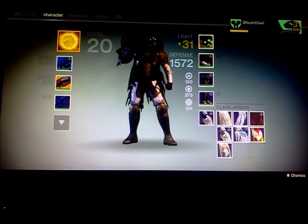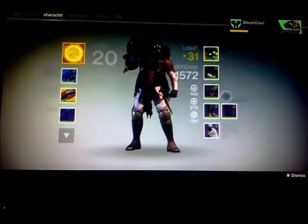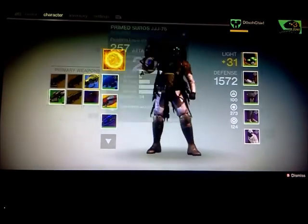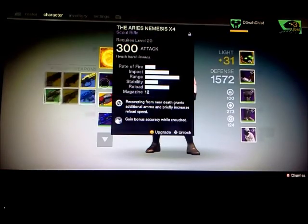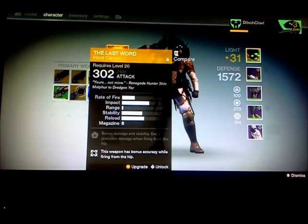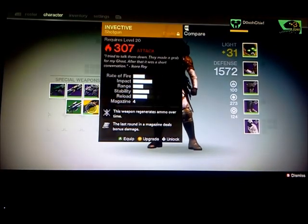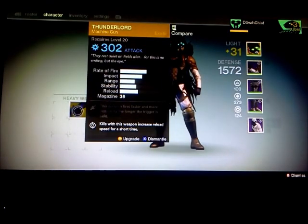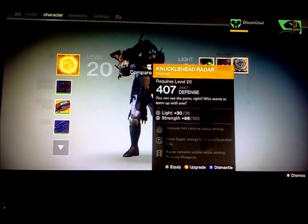I know you cannot really see it — I'm sorry for the video quality on this. I think it's because it's too far away from the TV, but just bear with me. Get my little Scott Ruffle here and I think I'm good. For my Exotics, I got the Thorn, the Bad Juju, the Last Word, got the Icebreaker, the Invective, and the Thunderlord.